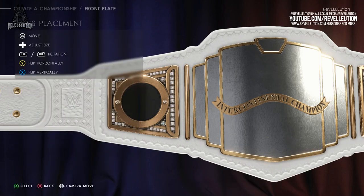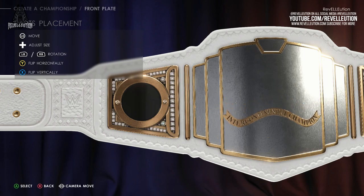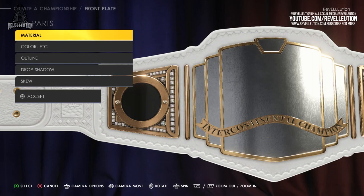You also have the option to use existing side plates as part of your front title, but I suggest sticking with the specific front plate parts as they flow much better in my opinion. Once you've selected a part, you can move the piece to wherever you like on the front of the plate, as well as adjusting the size, rotation, and flipping horizontally or vertically. There's also the option to apply a material to the piece, change its coloured layers, give the part an outline or drop shadow, or skew the image itself.